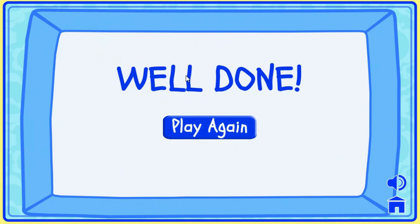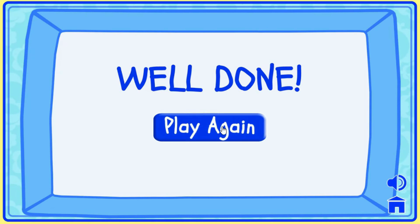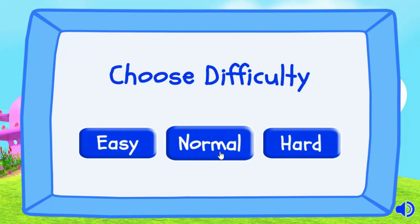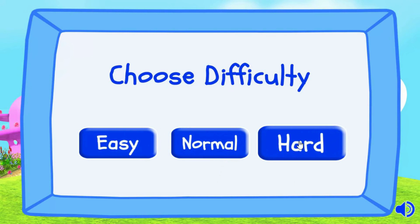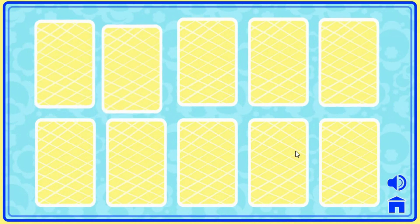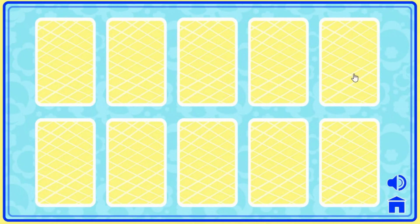Click on the button to play. Play again. Normal, hard, easy, normal, hard. Hard. Click on the cards to find the matching pairs.